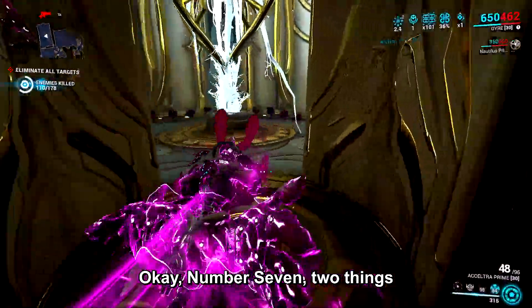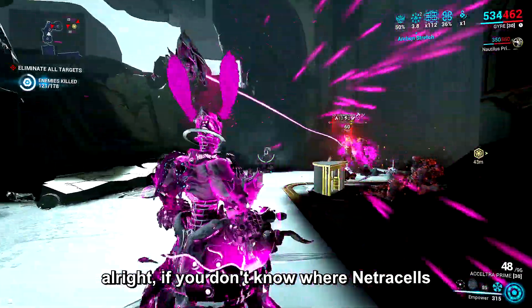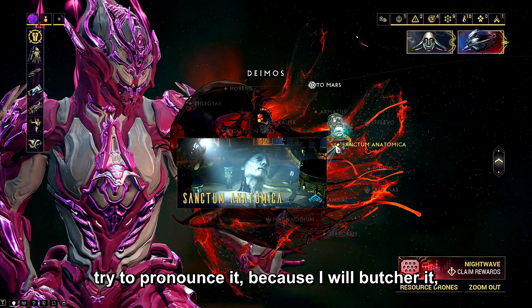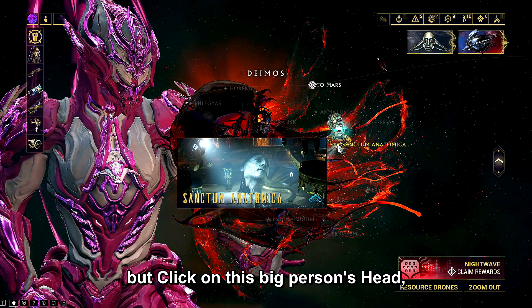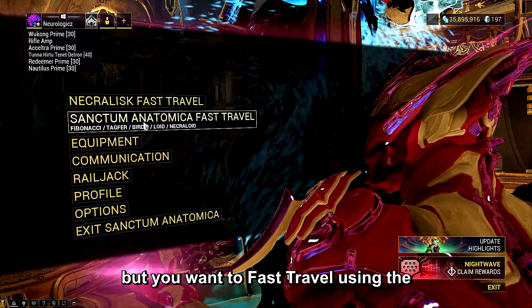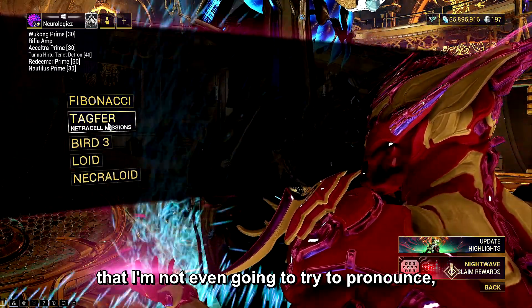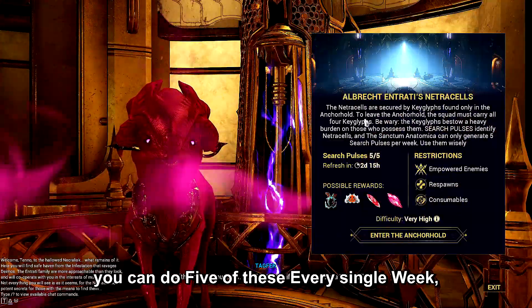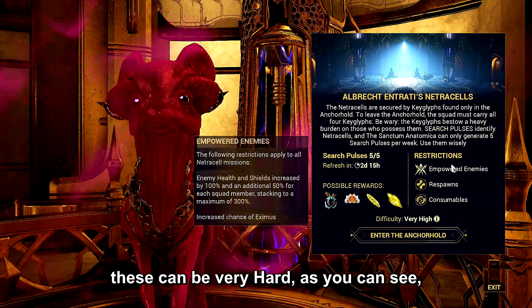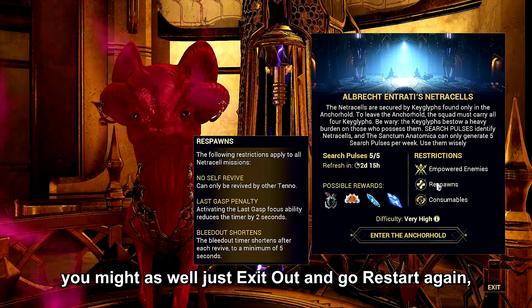Number seven: two things you should be doing every week are Netracells and Deep Archimedea. If you don't know where these are, go to navigation, go over to Deimos, and click on the big location there. When you're inside, fast travel to the Netracells vendor. All you have to do is click Netracells — you can do five of these every single week. Be warned: enemies are empowered and much stronger, there are no respawns, and no consumables of any type.